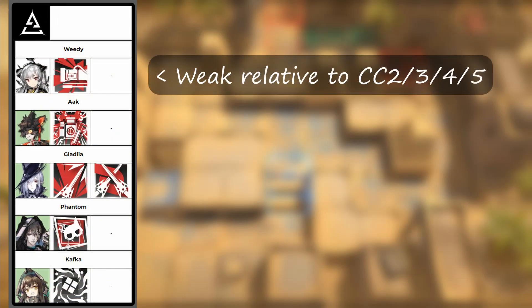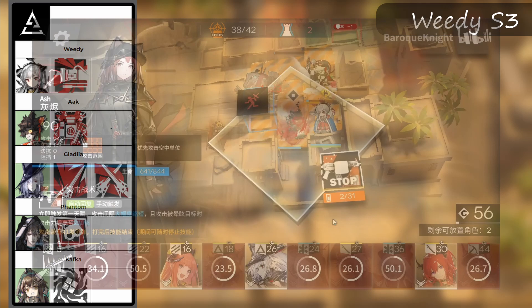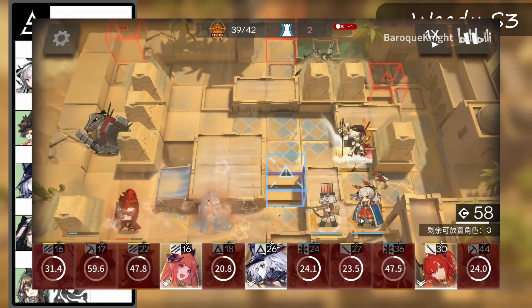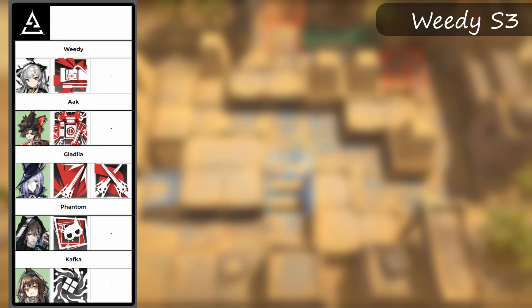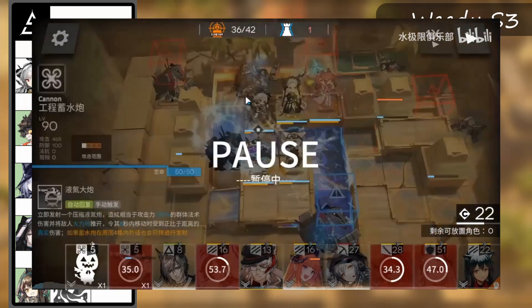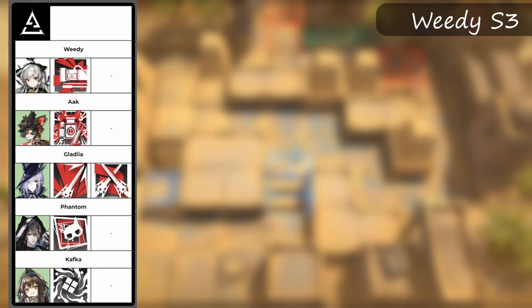Weely is a unit that doesn't see a ton of use in high risk, however she has been seen in some risk 32 strategies where she's used to kill the last infiltrator by pushing it away. Sadly she's nowhere near as relevant as she was in previous CCs, however she still at least deserves a spot on this list. In week 1 she can pull off some extremely interesting shenanigans — I featured one of them in my map and enemies guide linked in the top right corner — where she, with the help of Angelina's skill 3, is able to push one of the Duelist Crocs down the middle hole.